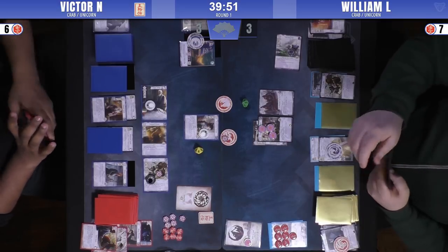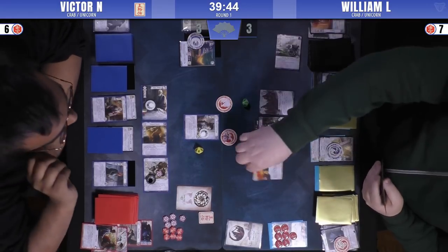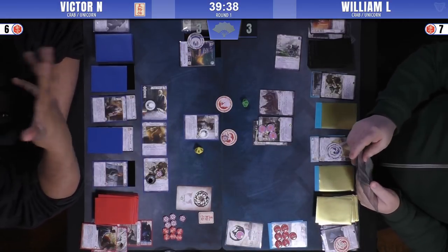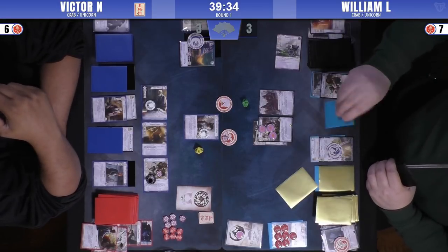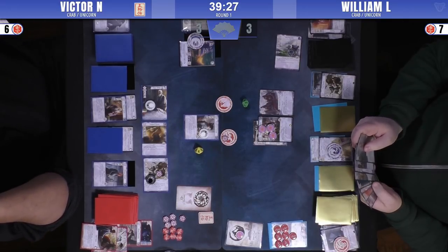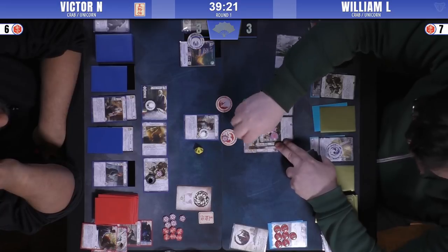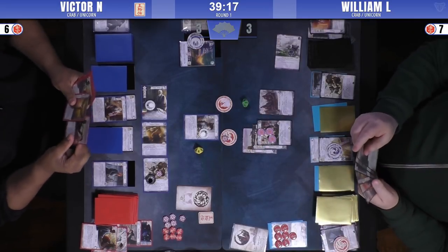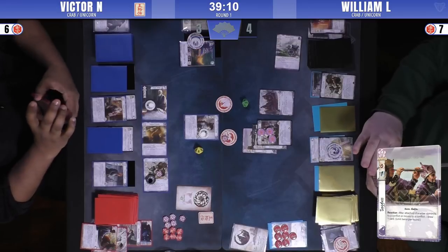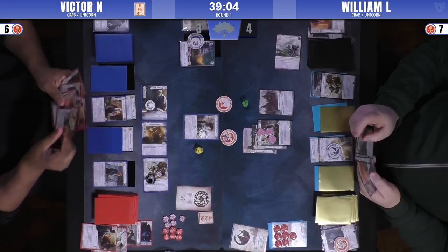So he kind of missed out on one potential conflict there. The Witch Hunter's ability still lets him play in all three of the conflicts, so it's not that big of a deal — but typically he would have done that on the first, because he's very strong as second player. So he plays a Route. Not a Bucci. Victor's pointing to the Borderlands Defender, which is not true — Borderlands Defender's ability is only on defense. You almost think every Crab character is a Bucci, so it's easy to forget.